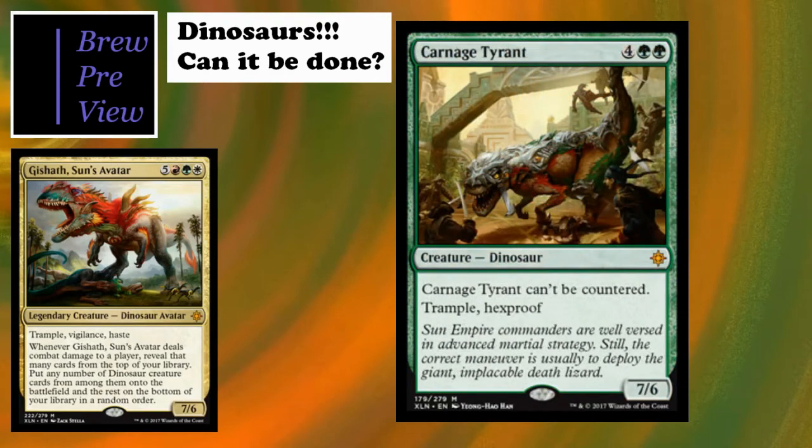Next we've got Carnage Tyrant, probably one of the key cards for the set. A lot of people have been looking for this card, and I really need to open one in a pack because paying whatever god-awful price it is - I think around 24 dollars - is not feasible for me right now.